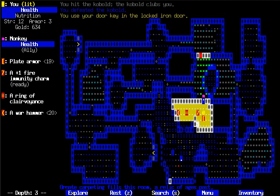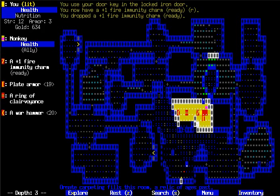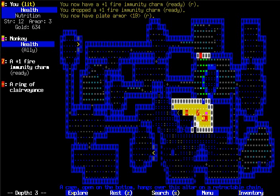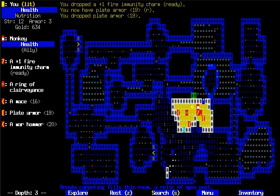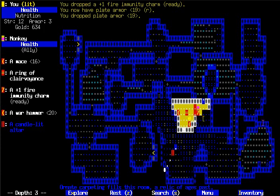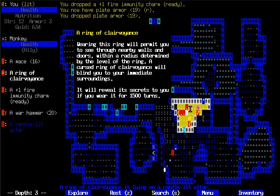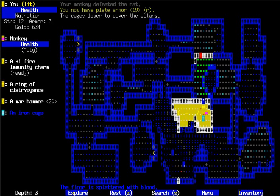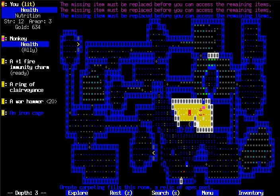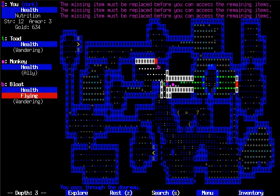And this is what the key opened — it's basically a treasure room. There's a fire immunity charm, plate armor, a mace, a warhammer, and another ring of clairvoyance. You can only take one of these; if you take one and then try to take another, a cage closes over all of the other items. I'm gonna take the plate armor. The missing item must be replaced before you can access the remaining items — so that's just the treasure room, but they make sure you can only take one treasure.